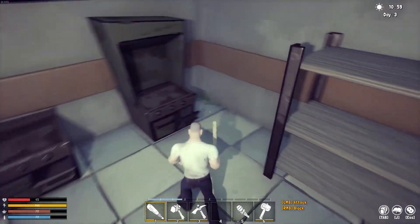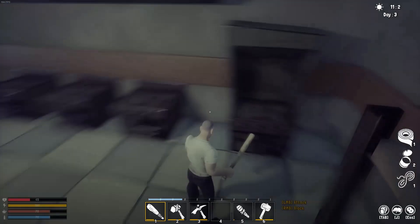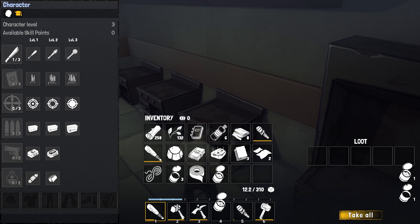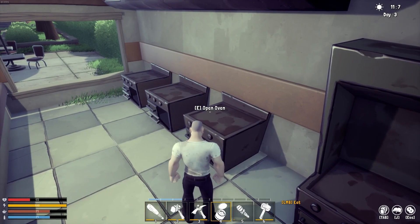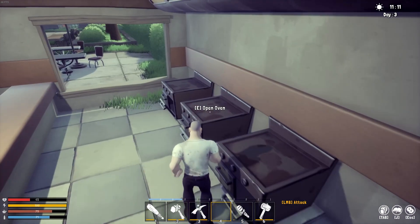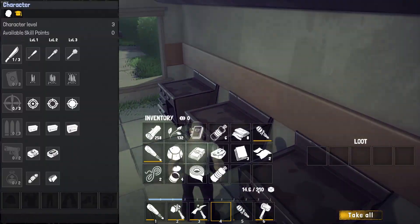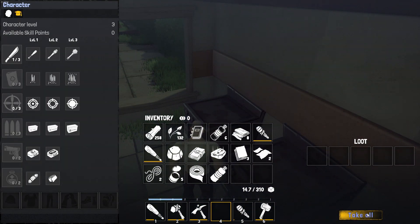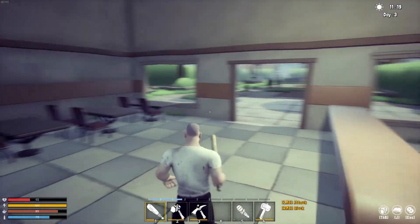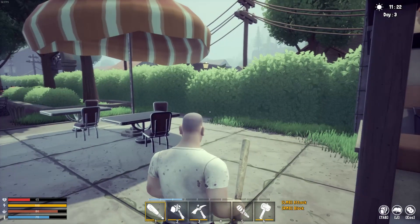We need to craft the workbench — we need five leather, 150 wood. I've got the wood, I just need to get some leather. We also currently have no food and no water. There are trading camps in the game, so I want to find one of those this episode. There's probably some food in these restaurants.